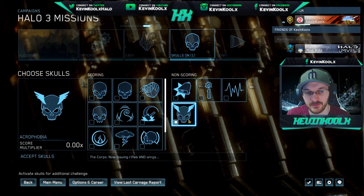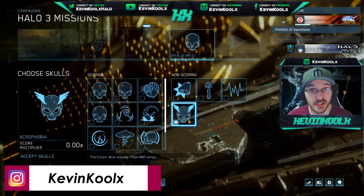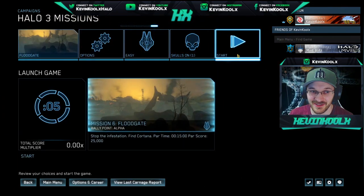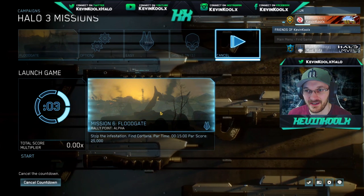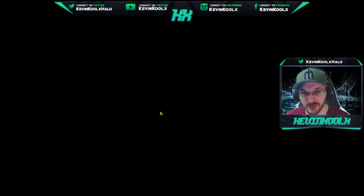Here's the skull — the Acrophobia Skull. Basically what it does is it gives you an unlimited jetpack, and it's pretty freaking awesome. It completely breaks the game, but in the best way possible. It's way more functional than Reach's jetpack, so let's get a chance to show you guys right here.